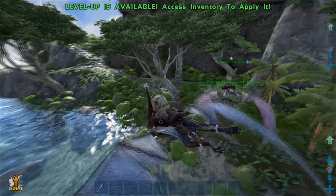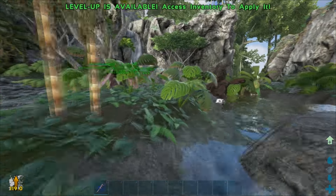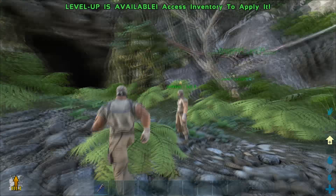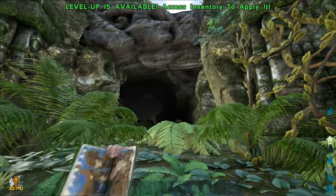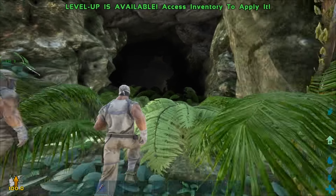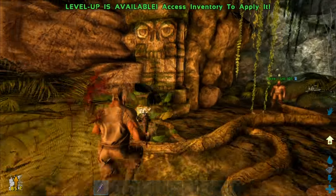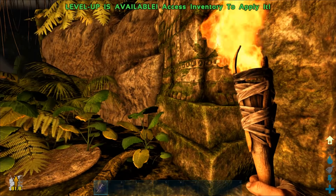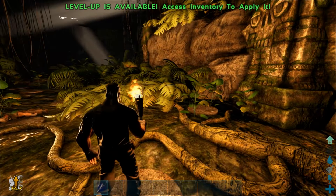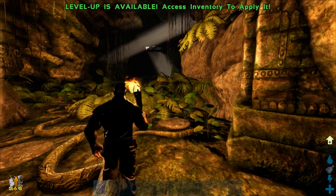Let's go down into here — this is the entrance area for the jungle dungeon. We'll drop right down into here. This looks dangerous. It is dangerous. There are pads on the floor — if you step on them you get shot. Some of them are good, some of them are bad.